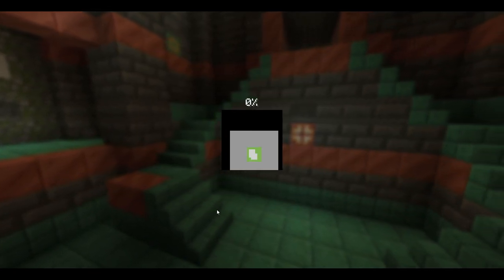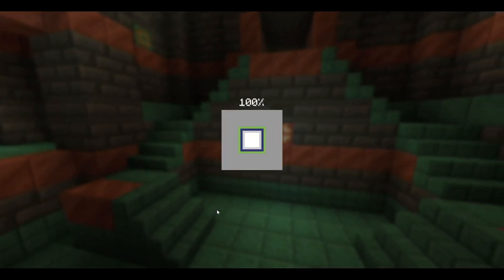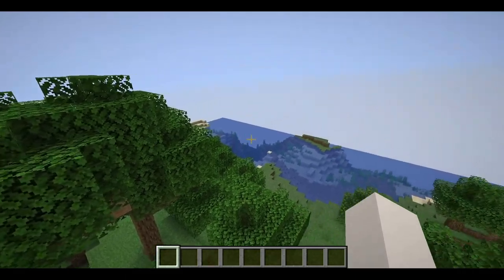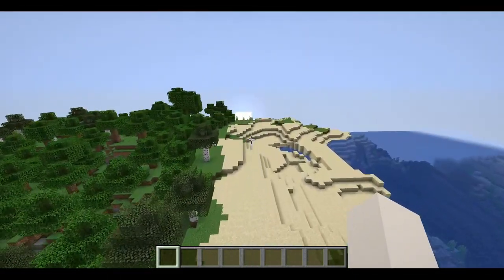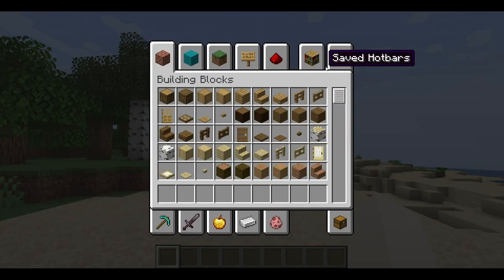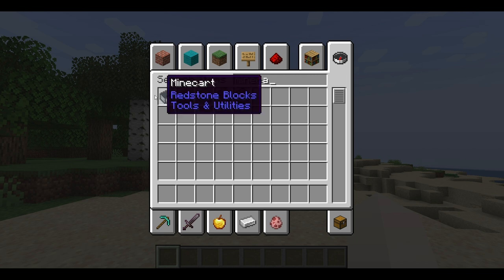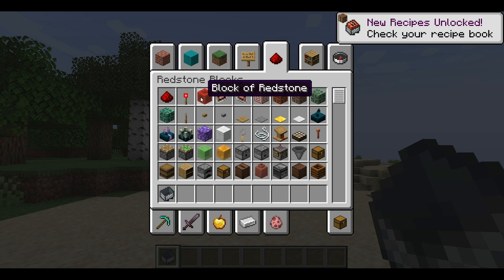This is where we're going to experiment with the new winter drop and everything. So I have yet to experiment with the new minecarts, so let's try that. Minecart... redstone blocks.